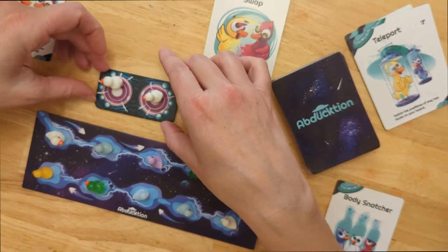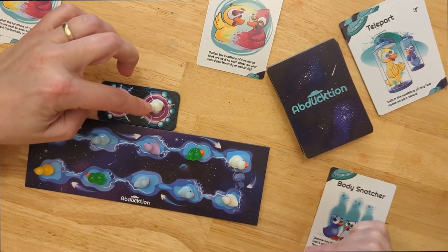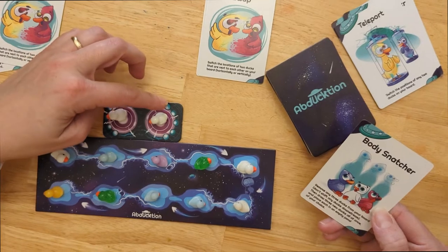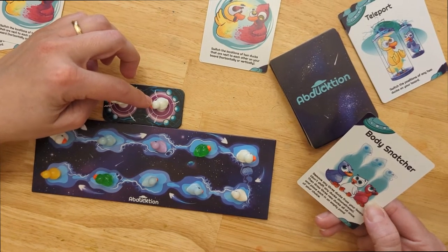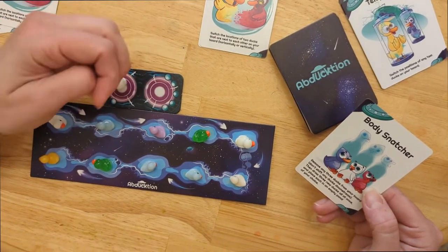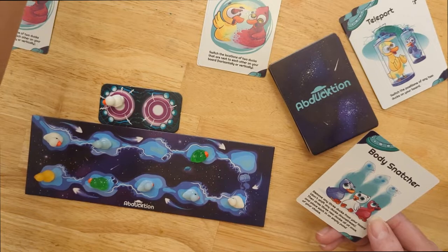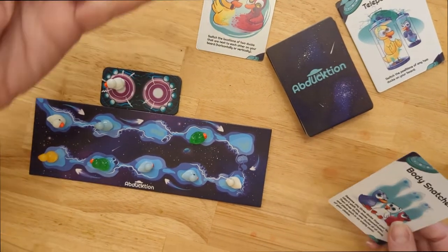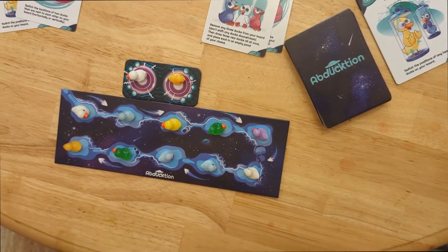Which I'm going to place — a research pod — I'm going to place here. I need this to be a blue. Shift any three ducks. It doesn't look like I can do this with this card. Any three ducks from your board. Okay, so I can do this. I'm going to take this one, this one, and this one. None of them are blue. But anyway, I've got a yellow, a yellow, and a purple. My turn is over.